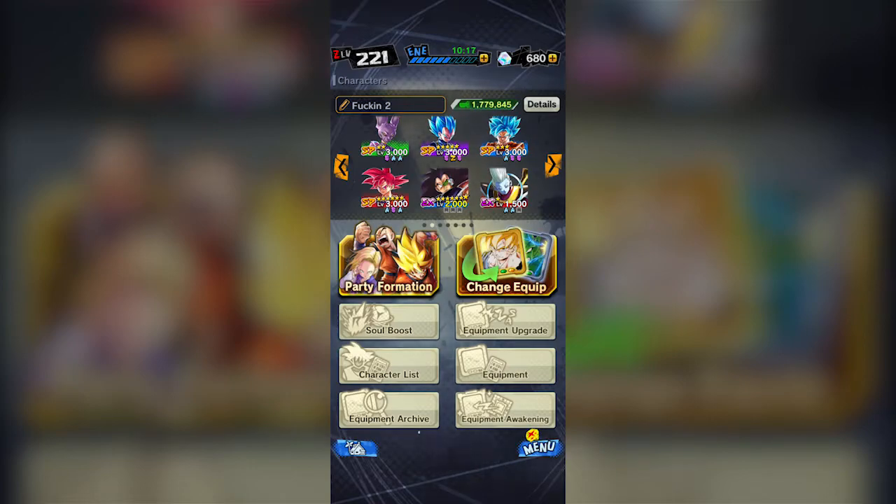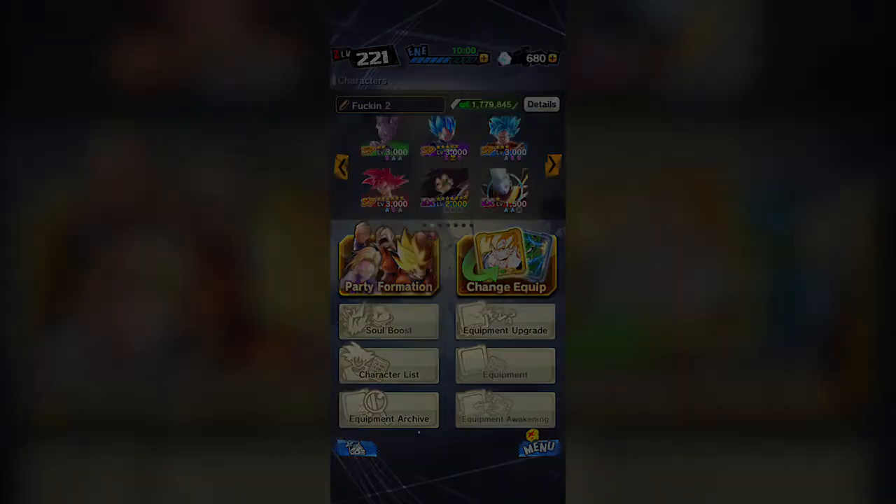If you manage to snag Goku and Vegeta, you're going to have a very good time. That's pretty much Goku — a very excellent and super essential character to gods. Without him I'm not even sure I'd recommend running gods. Next time we're going to go into Super Saiyan Blue Vegeta and talk about why he's such an incredible character. I actually managed to get him to five-star. Thanks for watching and we'll see you next time.